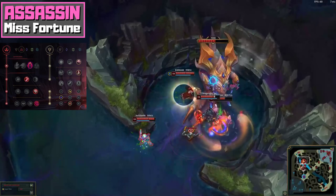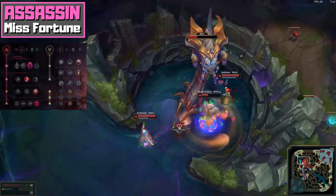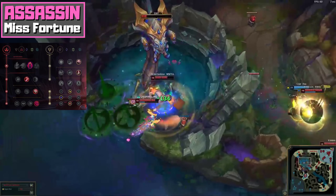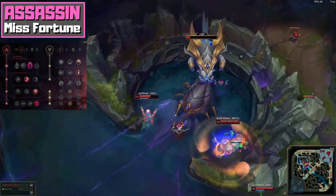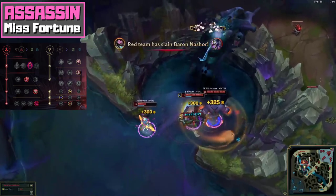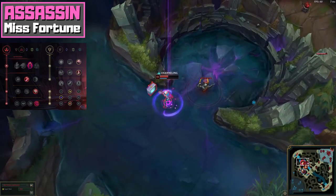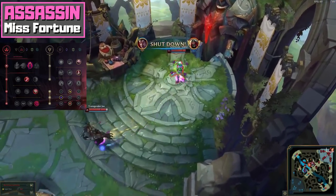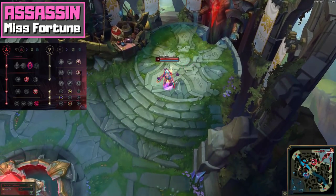Speaking of your ultimate, as you can see from the rest of the page, we put a lot of emphasis on that ability, taking both minor runes that allow you to cast it more often: Ultimate Hunter and Presence of Mind. In addition to the cooldown refund, Presence of Mind also restores your mana with every takedown, which allows you to keep going in a teamfight until the very end. This is important because Assassin Misfortune without mana is actually quite harmless. Every version of Assassin Misfortune needs at least one rune that patches your mana pool. There are three runes in the game that do this: Mana Flow Band, Biscuit Delivery, and Presence of Mind.